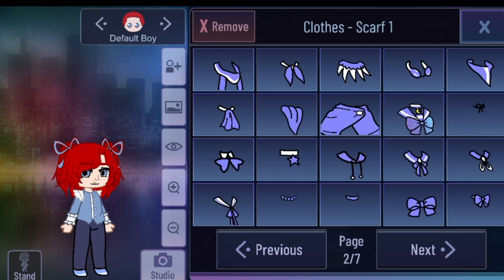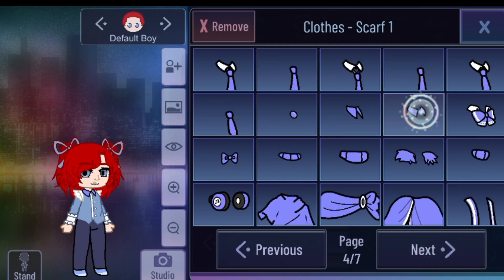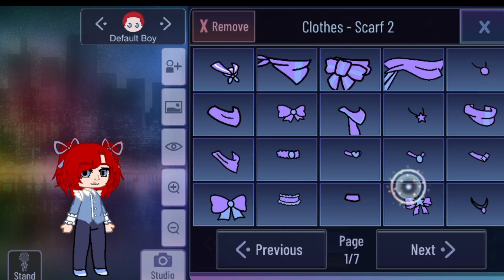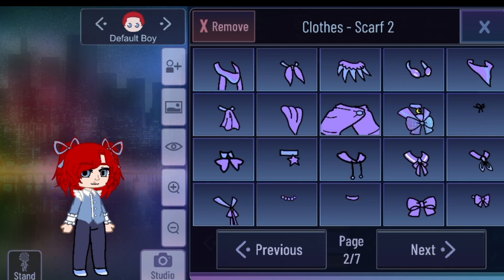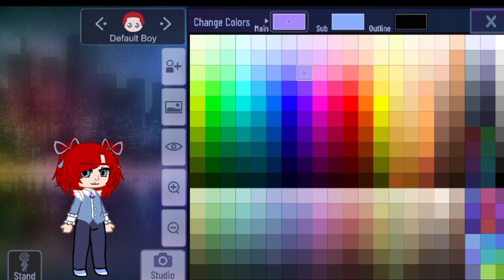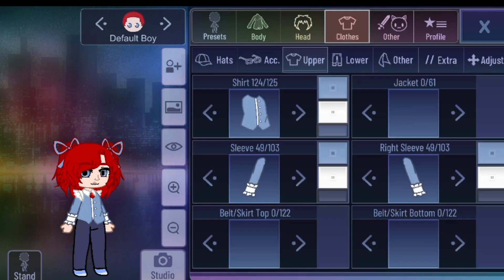Now for her scarf — scarf top. So we're going to use some whitish part, a little white, and then the outline is grayish. Scarf bottom is going to be like some pinkish or red — a little red of course. Because I prefer like that gem decoration.